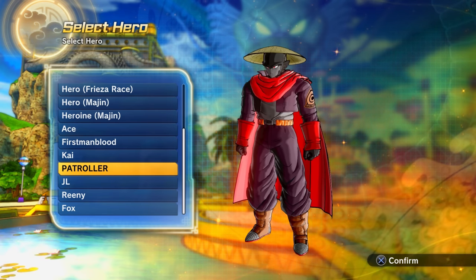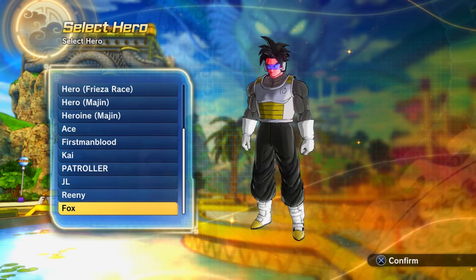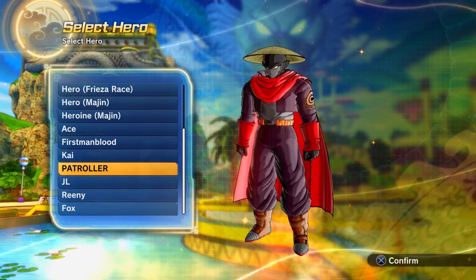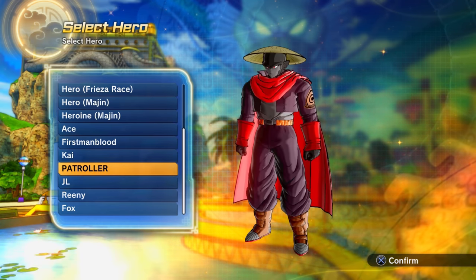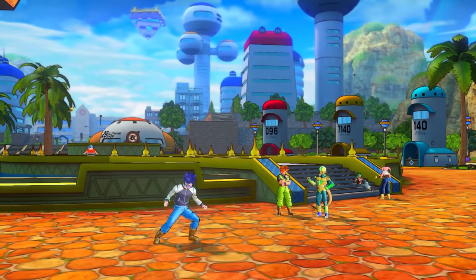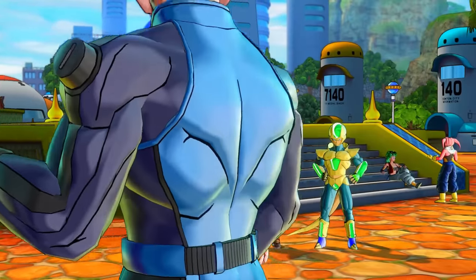The reward for winning the Xenoverse 1 World Tournament was being added to a custom loading screen on PS4 and being part of the data transfer feature from Xenoverse 1 to Xenoverse 2, which has immortalized those players. The official name for the Xenoverse 2 default hero is 'Mee,' spelled M-E-E, and the official name of the default Xenoverse 1 hero — the future warrior summoned by Shenron — is 'Ace.'